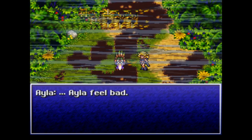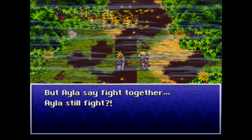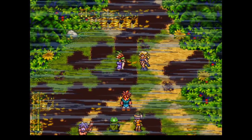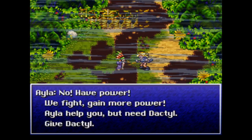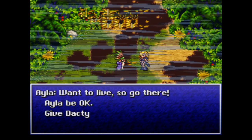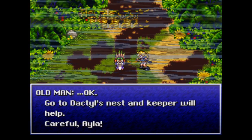Is that old man the ancestor of the Chancellor, the way he jumps around? They never actually say. She has a point — learn how to fight. You guys should all band together — you're all humans. We need the Dactyls, and the Larubins know how to fly the Dactyls but we don't. We need to go to the Tyranno Lair where the Reptites are. It'd be kind of cool if there was a Reptite town alongside a human town. The Dactyl keeper will help.